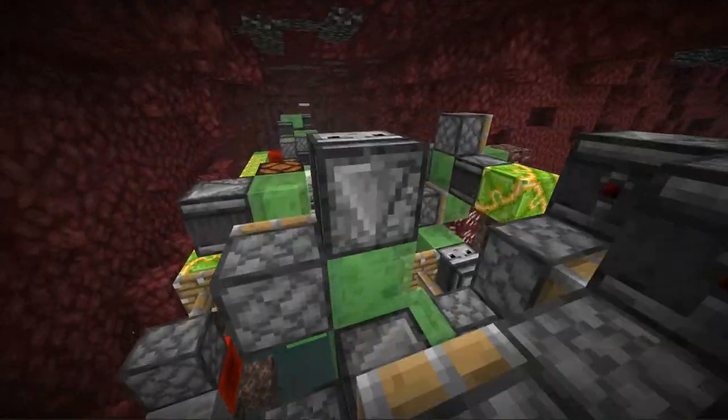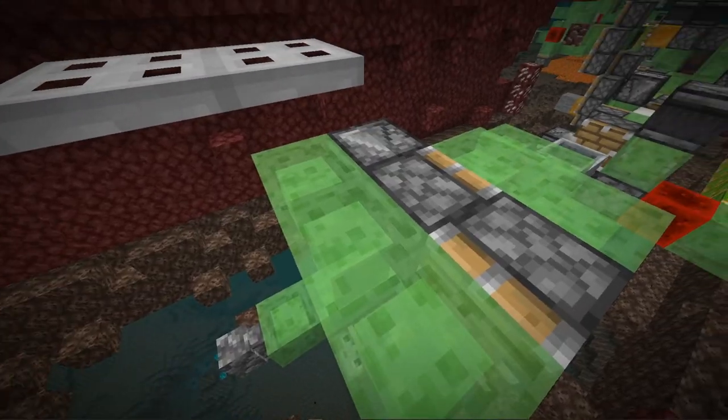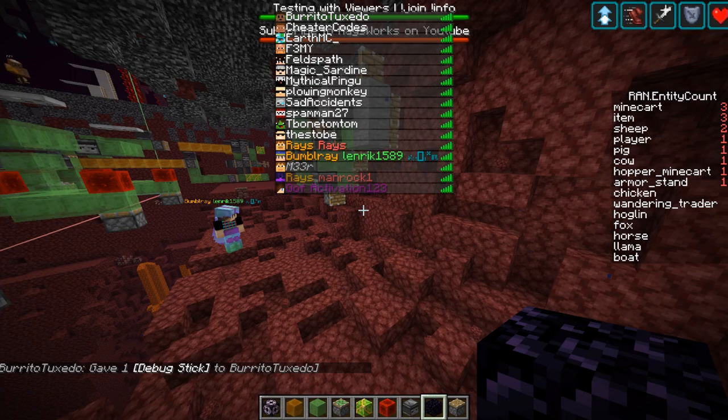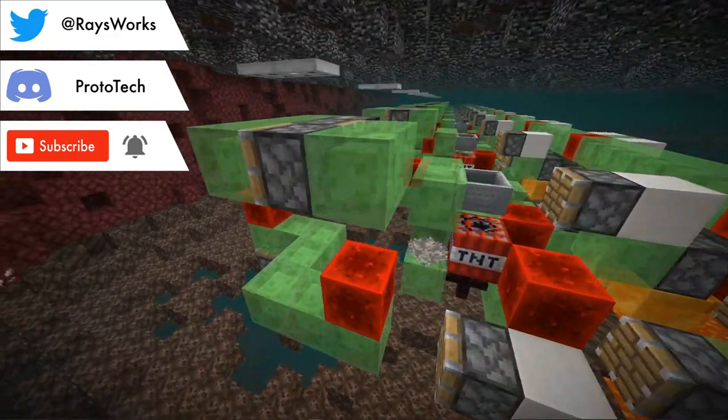We designed this fly machine during our snapshot streams every Wednesday and Friday, where technical players work together to design new things for the snapshots. We had Comet 107 as well as Cheater Codes working on this, with the help of Pingyu, Extrarata, Zoom, and including you guys, the viewers. If you want to take part in future builds, make sure to turn on your notifications and follow me on all my social links — you guys could end up in my next video.